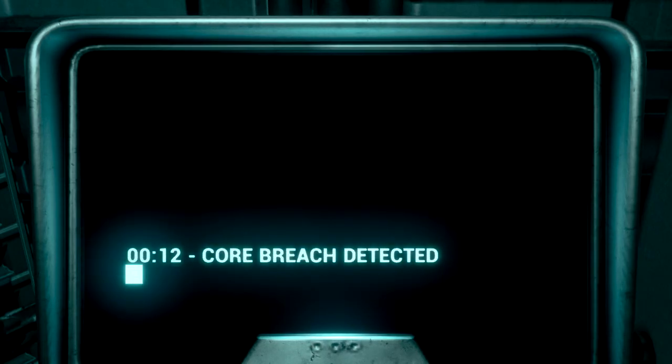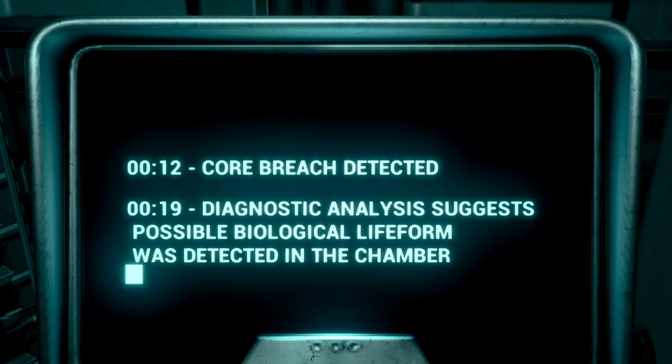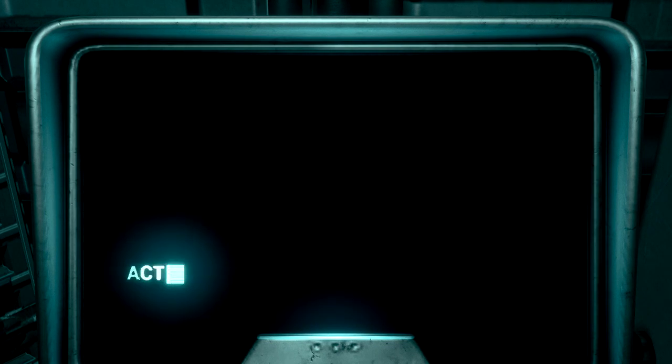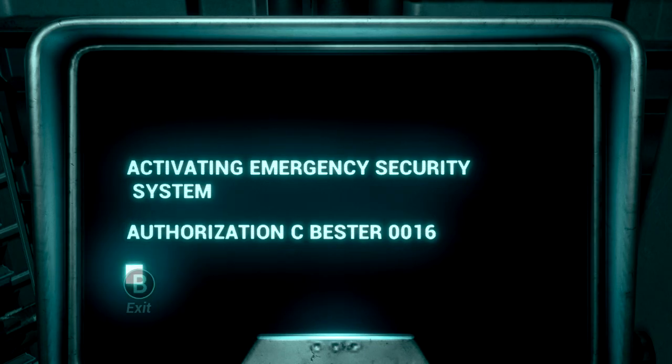Just like last time, make sure you keep mashing the A button to skip through all of the text. It's going to take a few minutes to get through this, so just keep mashing A. You are going to keep doing this until you get a prompt to hit B to exit. Once that pops up, hit B to exit and then we can get control of our character again.